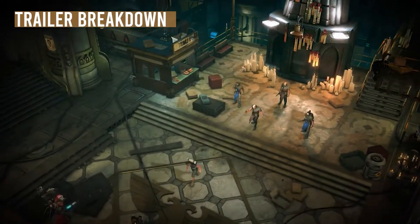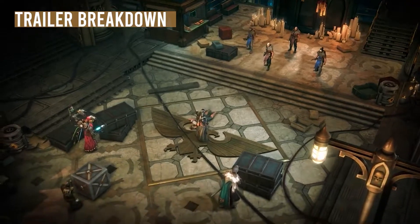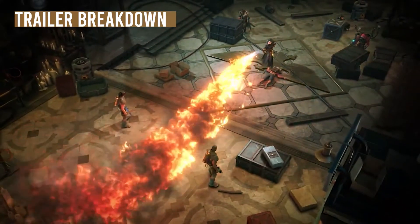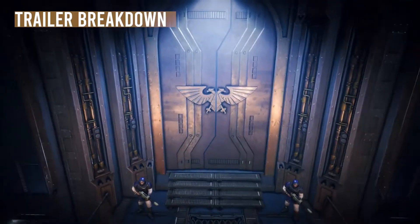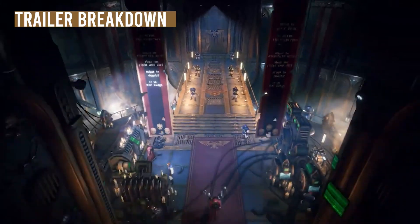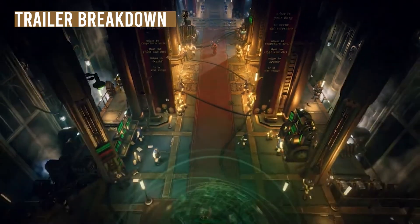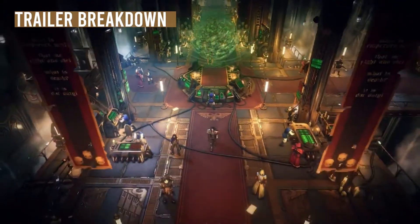Definitely in this next scene, that is for sure going to be your hub world. The hub world actually looks huge and amazing, with lots of areas to explore. I hope that you're able to explore the entire ship and not just one subsection, and get to know all your companions and also all the NPCs in that area. It looks pretty darn cool — very sci-fi-ish, Warhammer-esque. It's really cool to actually walk inside of a ship like that.